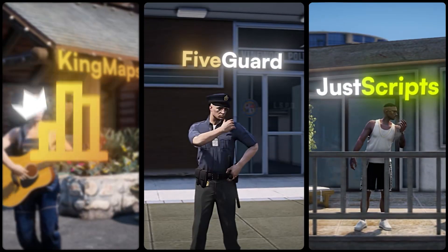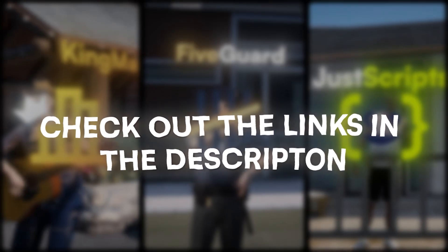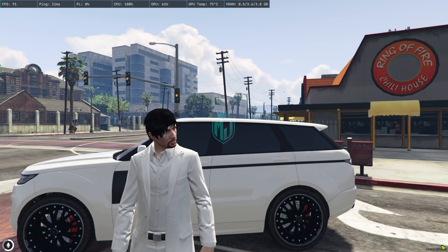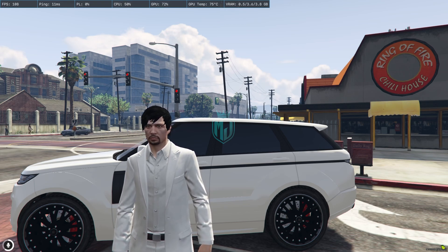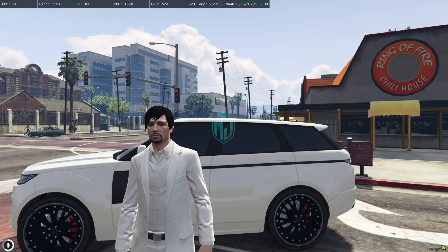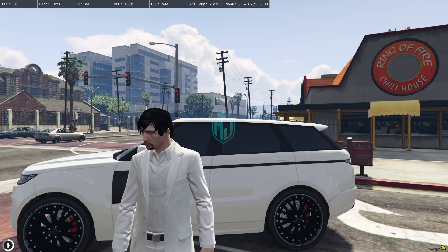This video has been sponsored by King Maps, FiveGuard, and Just Scripts — check their website in the description. Welcome back to another video. Today we are going to install NFS inspired vehicle repair stations at the gas station. This script is completely free and standalone.